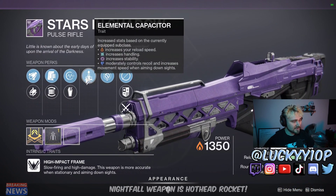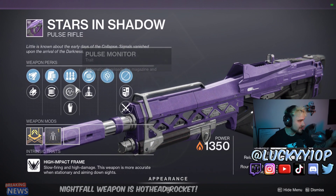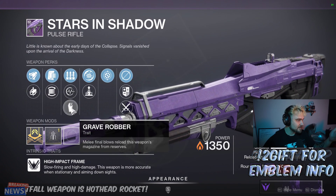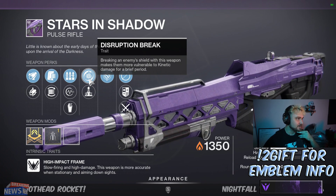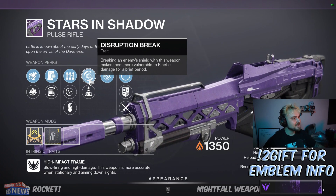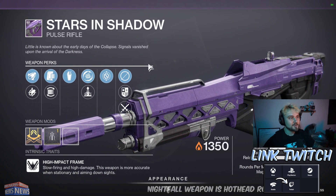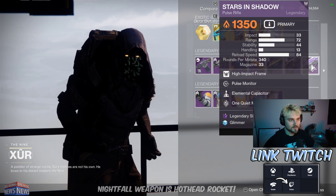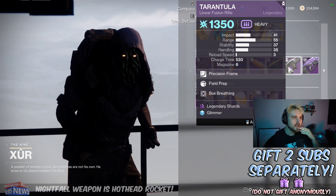It looks like a slot machine with how these perks work. I didn't change anything and all these different perks are dropping — surplus, pulse monitor, grave robber, lacap, disruption break. So if you want to grab a roll of it go do so. Every roll it just changed — it had two grave robbers per second there. That's super bugged, so make sure to grab a Stars and Shadow roll if you want a crazy bugged roll with triple perks. It can have up to six perks apparently.